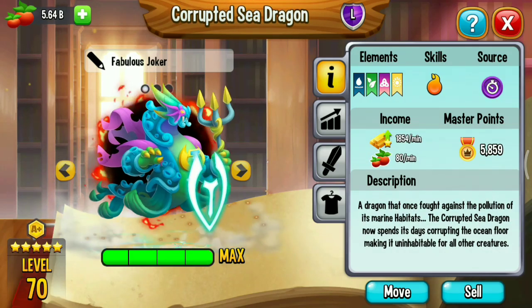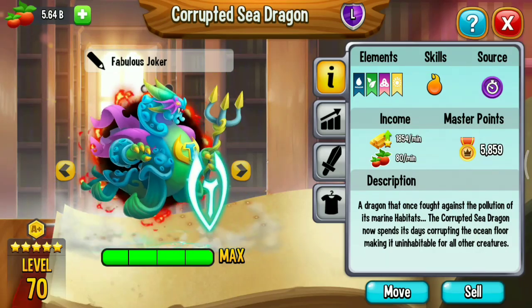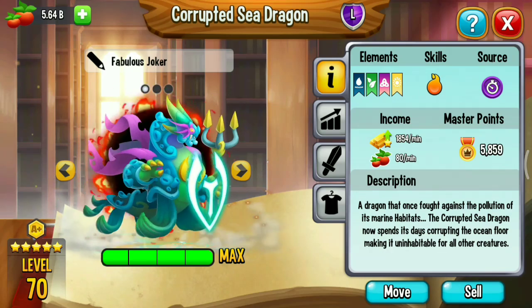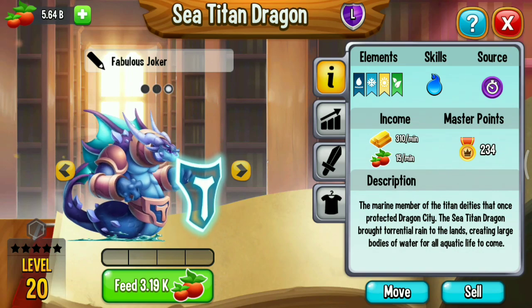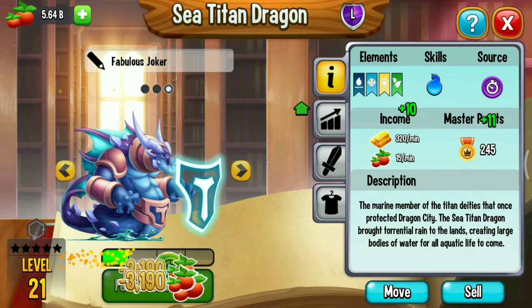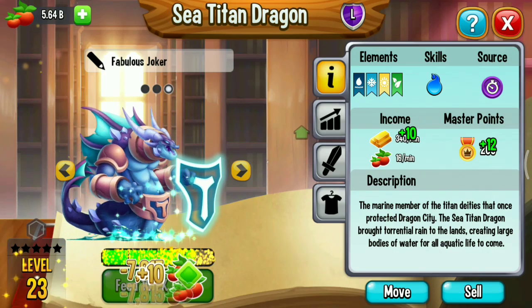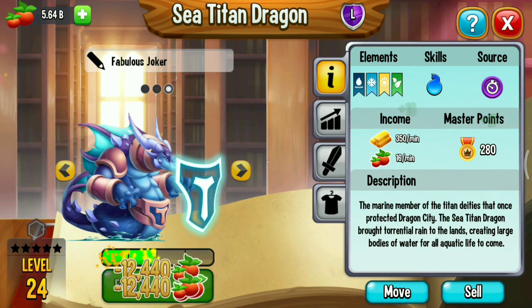I'm gonna use a legendary corrupted sea dragon. This corrupted sea dragon has four elements: water, natural, pure, and light. It's already at maximum level and maximum star power. I'm gonna feed the sea titan dragon to level 40 and use the sea family dragon for the fight. I hope you enjoy my video.